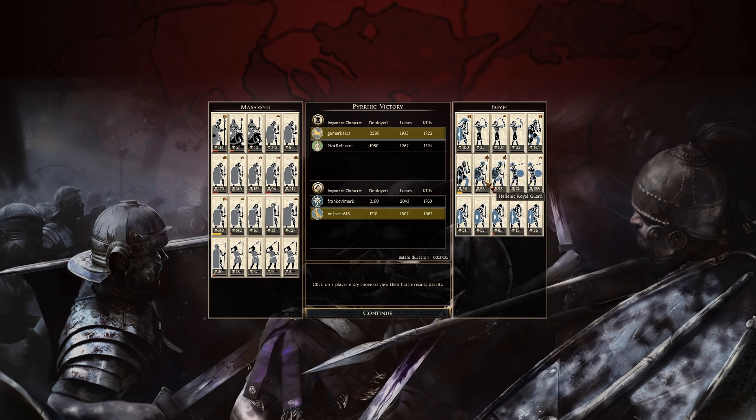His Hoplites — his Hellenic Royal Guard — not doing good. This one's okay with 95 kills, but 58 is not enough with Pikemen.